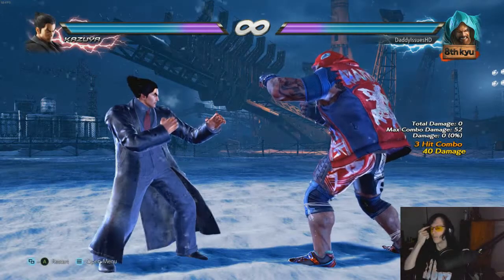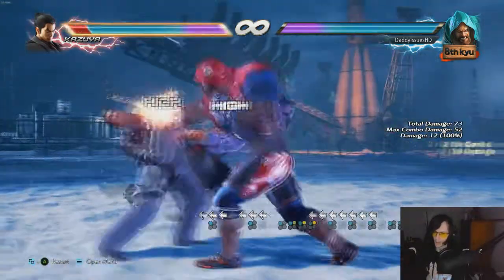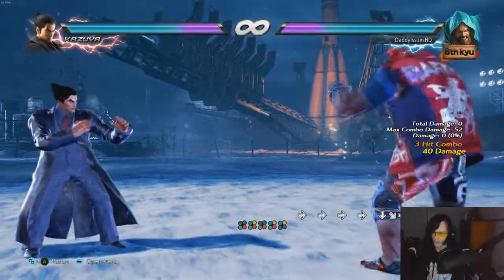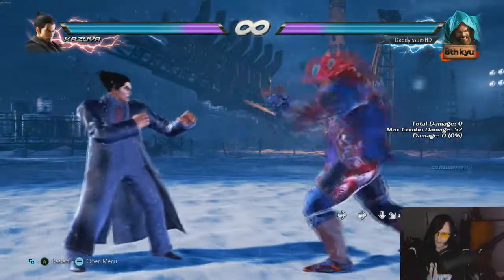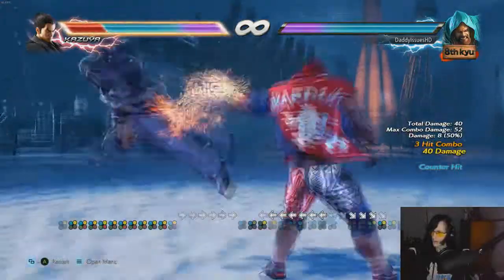You can also do 1-2 then 4-1, which will do an elbow. I believe it's a counter hit launcher, but you have to do a special combo for it.